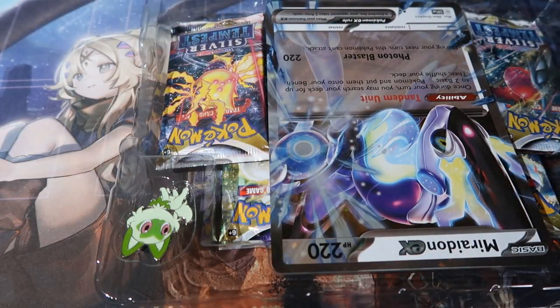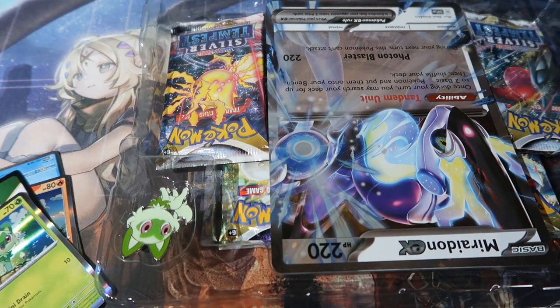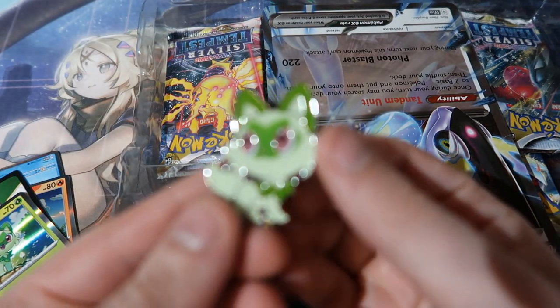You do get yourself the final set of Sword and Shield, which is Silver Tempest - a very popular set. A lot of people love that set so much because if you pull Lugia, it's worth a lot of money. So you get yourself a pin too.